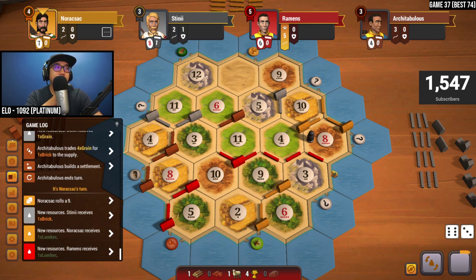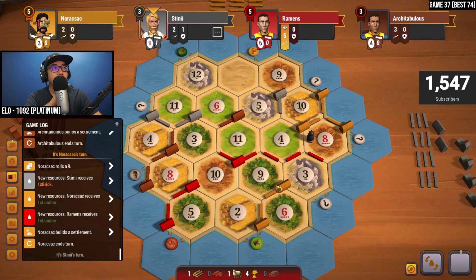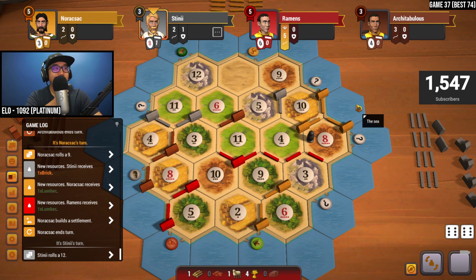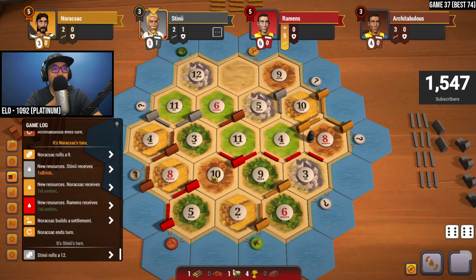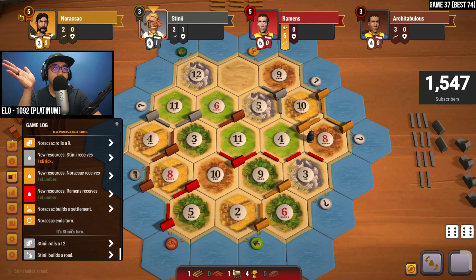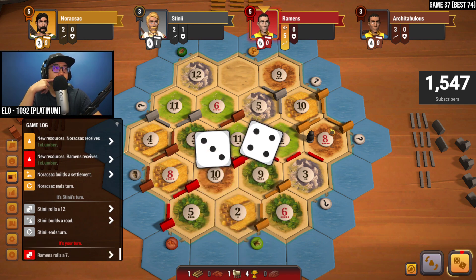Nine — we get a wood for nine, so we need one more road and then we get the three-for-one spot, plus some ore intake, and then connect to secure longest road. I really hope I don't end up regretting that. Eight has been rolled five times out of twenty-nine. One move could have been a game changer, but yellow is winning — I really didn't want them to connect and take longest road, adding two more points and bringing them to seven.